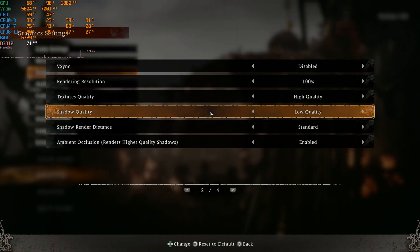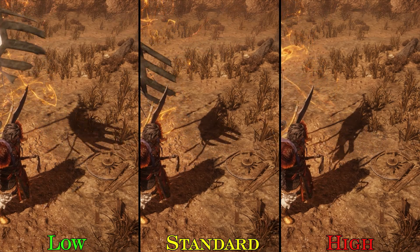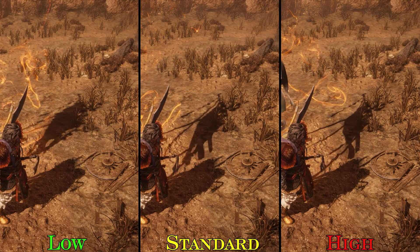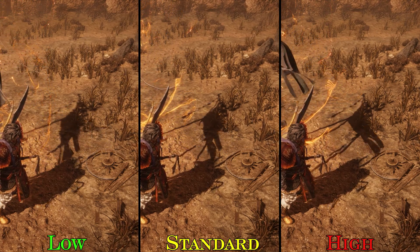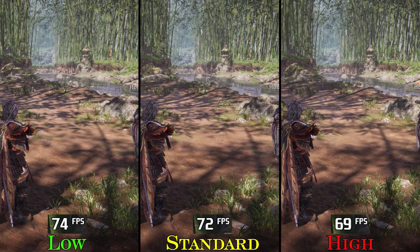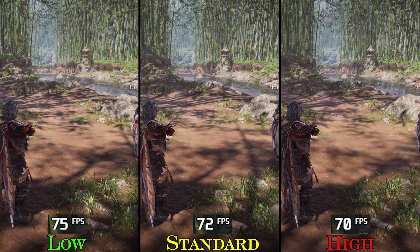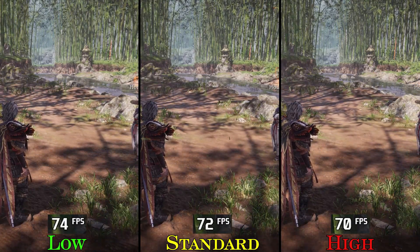Next we have shadow quality. Here you can see that only the high option offers cleaner shadows, while both low and standard shadows look low-res with a lot of aliasing. Performance-wise, going from low to standard costs around 4%, and to high around 8%. I recommend avoiding low shadows and going for either standard or high.